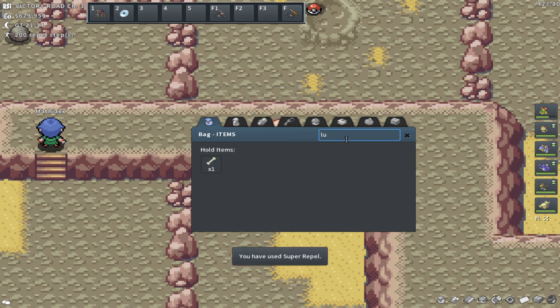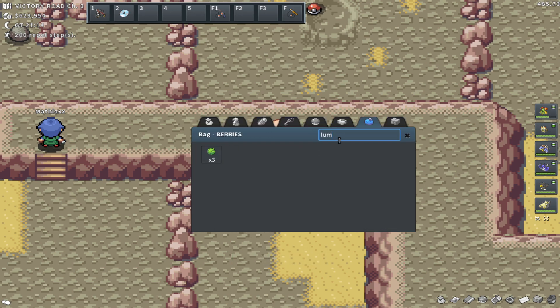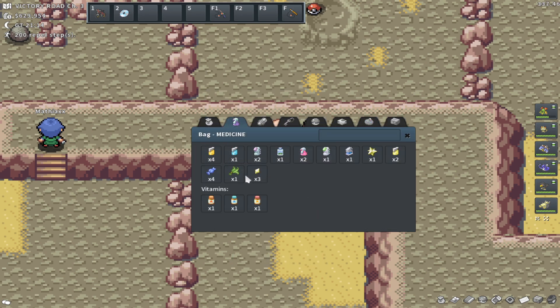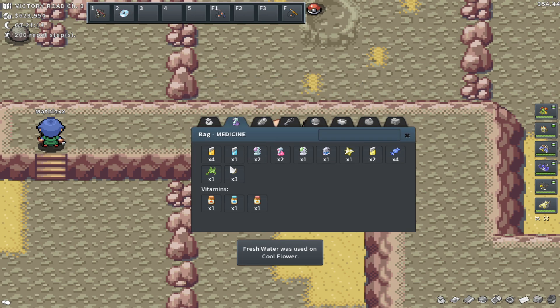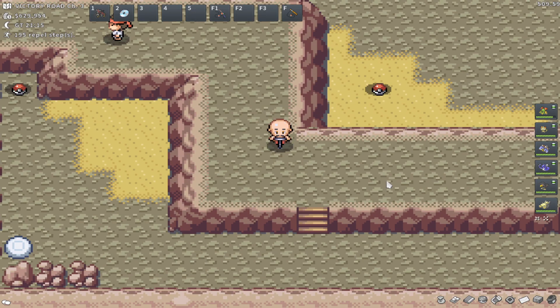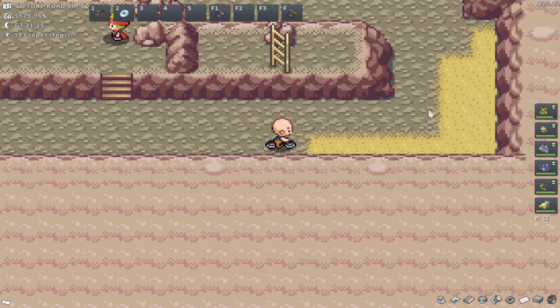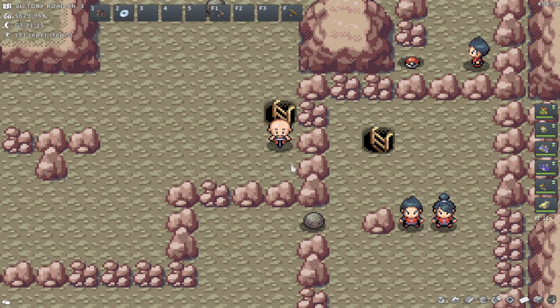I'm going to pop a Super Repel, put a Lum Berry on Belosom, and use a Super Potion. Oh, is that my last Super Potion? I'll use the Fresh Water then — it won't be at full HP but it'll be pretty close. I'm cool with that. Then we can continue our way through this route — I need to come down here all the way around up to this ladder and see where to go next.